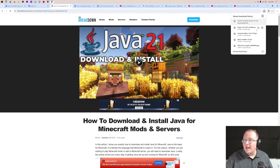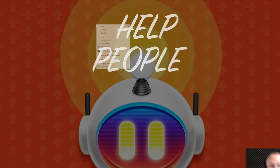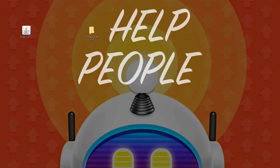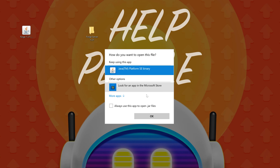We have now got Forge downloaded. Let's go ahead and minimize our browser and create a new folder on our desktop — right-click, New Folder. We're going to name this Forge Server 1.21, but you can name it anything you want. Now we want to go ahead and find the Forge installer we downloaded. For me it's in the downloads folder, but for you it could be wherever files normally download to. Once you've got Forge, you want to right-click on it, click Open With, click Java, and click OK.